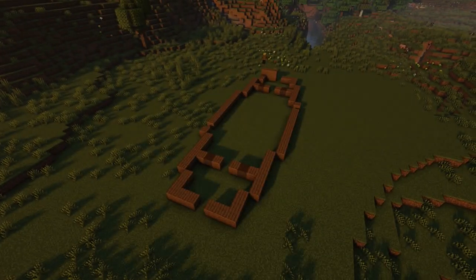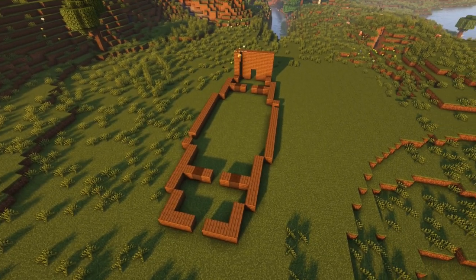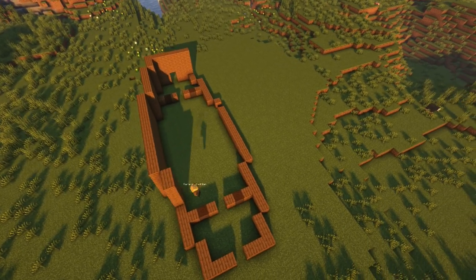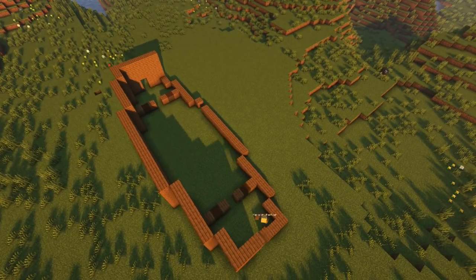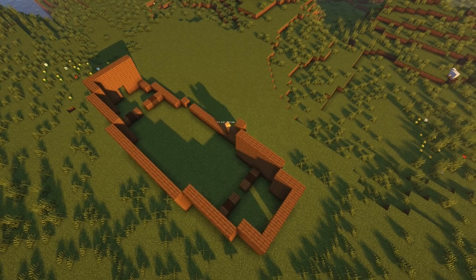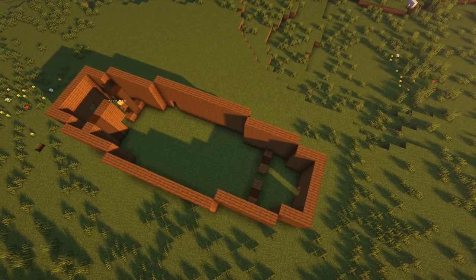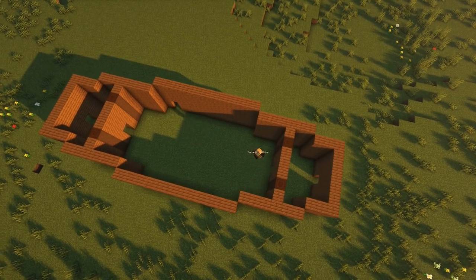Let's start on putting the walls in place. Simply go around the whole structure and place the spruce blocks to a height of five blocks and place the stripped dark oak blocks where we placed the other ones earlier. So you're basically just raising the whole thing up five blocks. In the end, your house should look like this.